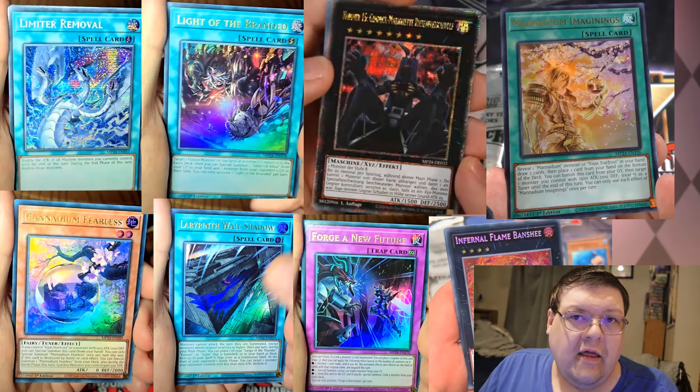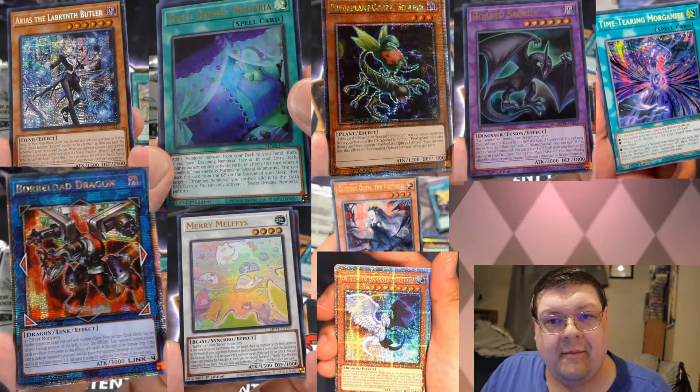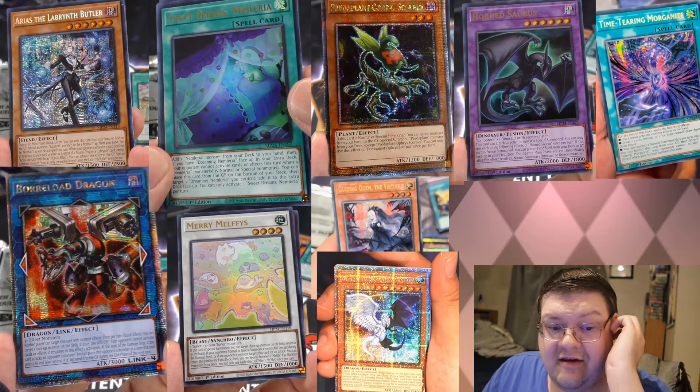Infernal Flame Banshee looking really cool. And then we have another ultra rare — Forge a New Future. Aureus is coming in as a Prismatic Seeker Rare. A secret for a secret printing — I guess we'll take it.